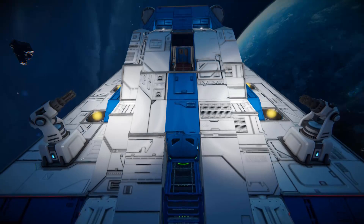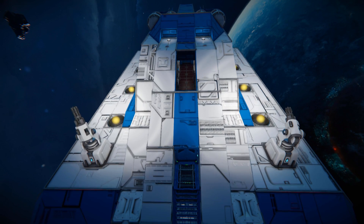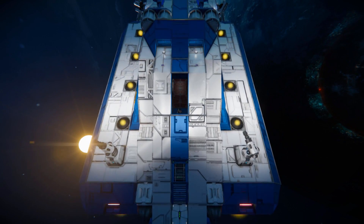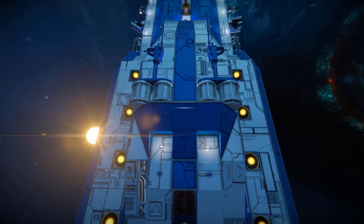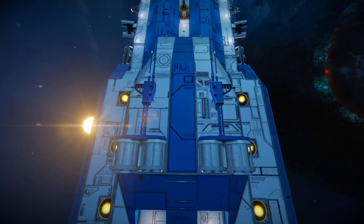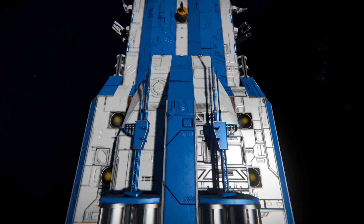We've got two jump drives on this ship, so we can jump just over 2,000 kilometers with the weight of the ship included - so we're going to be good for some long-range trading. Coming up above, we've got some gatling turrets and even more hydrogen thrusters, as well as more blinking blue lights. Moving towards the front of the ship, we can see some spotlights and, attached onto them, two antennas for symmetry - and it also helps if one gets damaged.